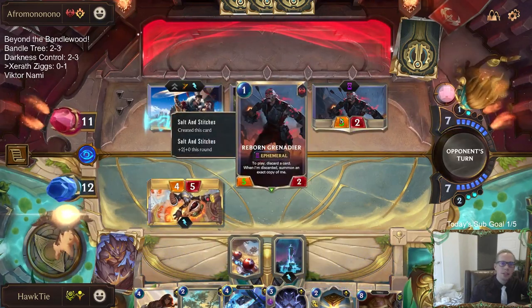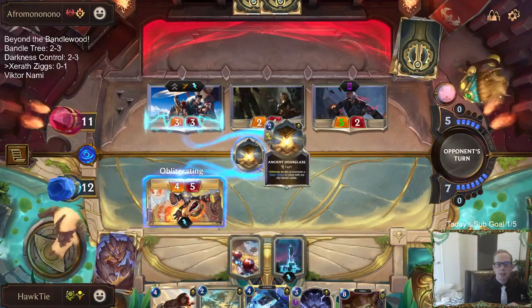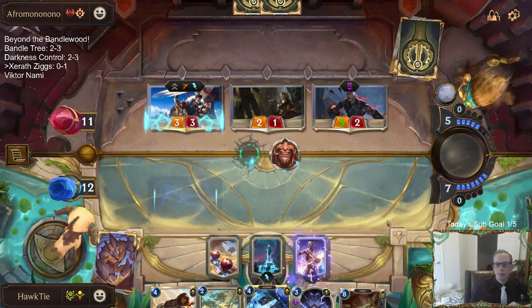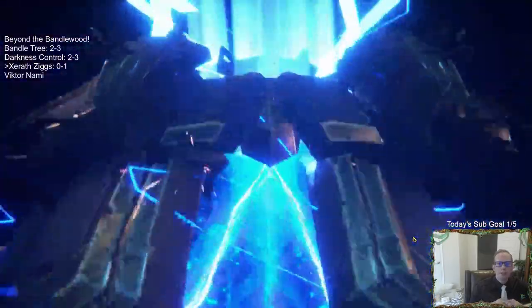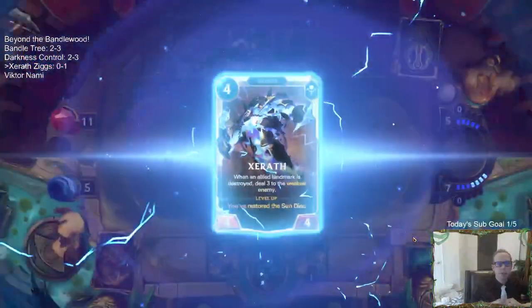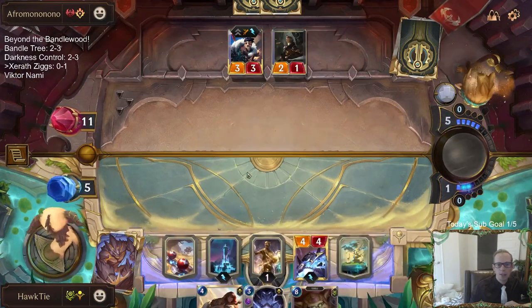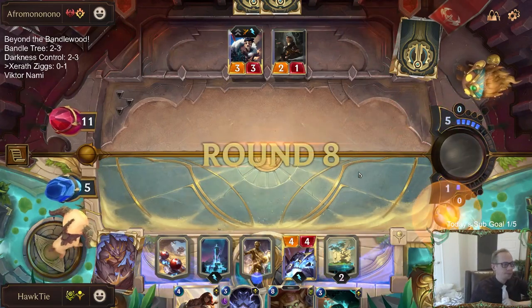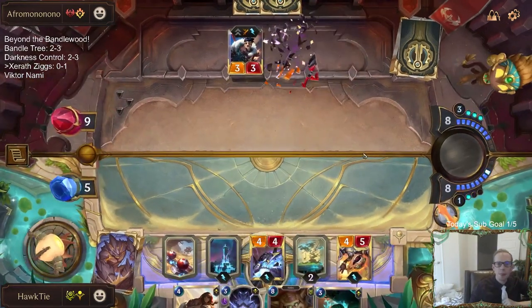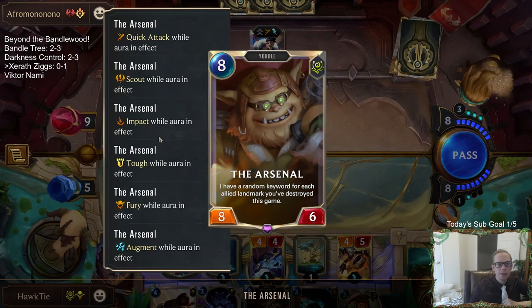These instant speed, burst speed Reborn Grenadiers are silly. Let's go ahead and save with Ancient Hourglass and now I will go ahead and play Xerath. So now whenever Ziggs comes back after the Xerath, we're going to do 3 damage. Start this countdown going - I wouldn't say it's the final countdown. Okay, here we go - it's going to have Augment, Fury, Tough, Impact, Scout, and Quick Attack. Impact is a new keyword for that? That's unfortunate.